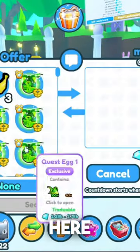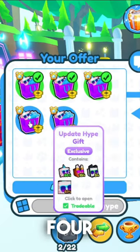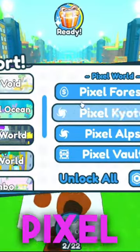Here's a trade — let's go ahead and put in our hype gifts right here: one, two, three, four, and five. Let's go ahead and accept. Trade successful! Now let's go back to Pixel World.